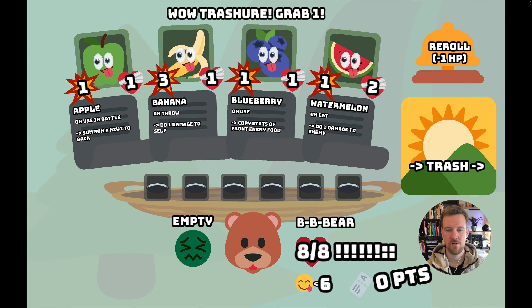Here we see our avatar — we're a bear with 8 health, max health 8. One important mechanic is we have 6 appetite. That means if our health goes below 6 we start eating foods, and if it's 6 or above we throw foods at the enemy. This is all in an auto battle fashion. This is our current status or mood, which is empty by default because we have no foods in our basket yet, and we have 0 points.